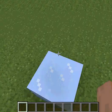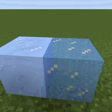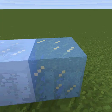And a new type of ice — packed ice. This is normal ice, this is packed ice. The way you can tell the difference between normal ice and packed ice is that the packed ice is much more bright than the normal ice.